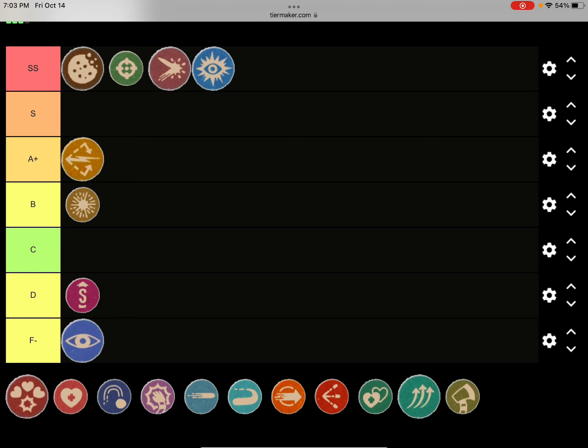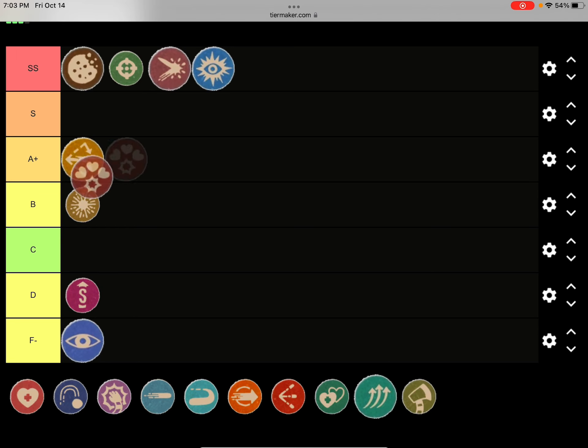Heart Ring — you get hearts for parrying one time, three times, and six times. I'd give it a double S tier. Heart is really good; I know it nerfs you a little bit, but it's actually how I beat Baroness Von Bonbon, Dr. Kahl's Robot, Beppi the Clown, and the Frogs.